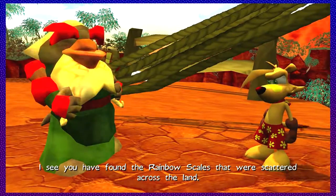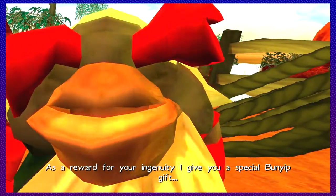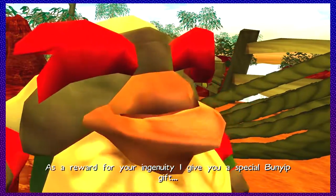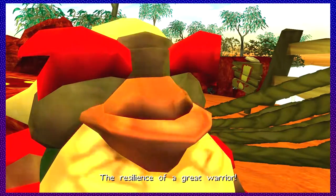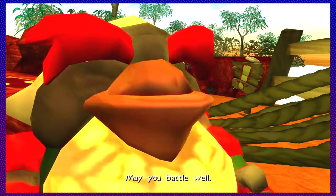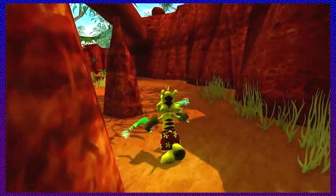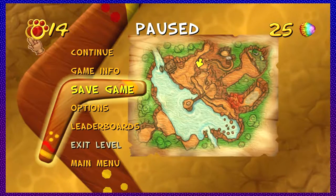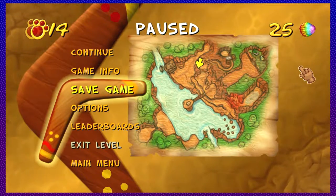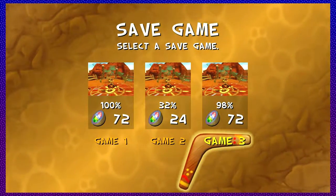'You were looking mighty opaque today. As a reward for your ingenuity, I give you a special Bunyip gift — the resilience of a great warrior. May you battle well.' So what is your reward for collecting all of the rainbow scales? You get two health bars now instead of one. That's really, really convenient, I suppose.